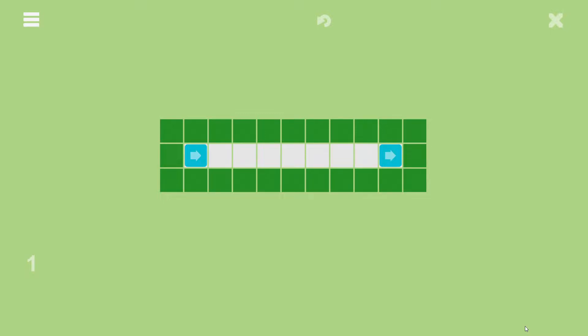So this is a minimalistic logic puzzle game that was just released at the end of November, and the objective is to clear the board by bringing same colors together. So to clear this first level you have to bring together these two blue arrows, and as you progress there are going to be more and more arrows in many different colors.